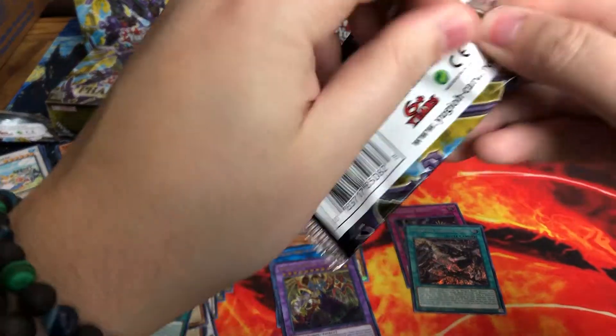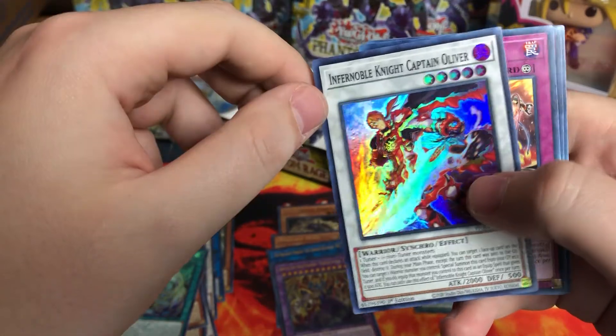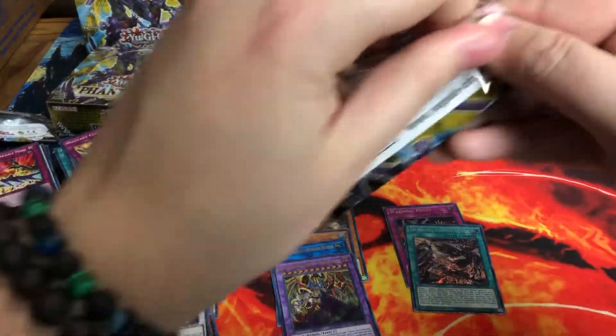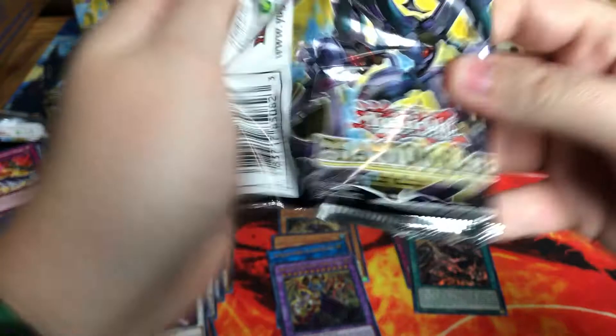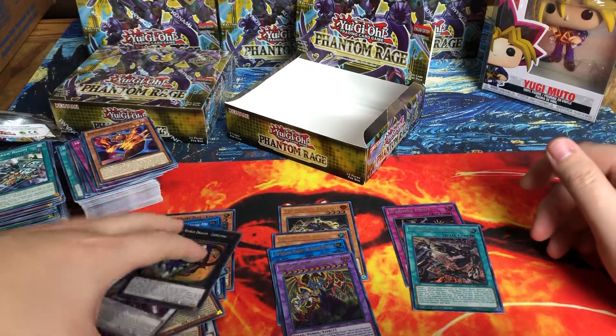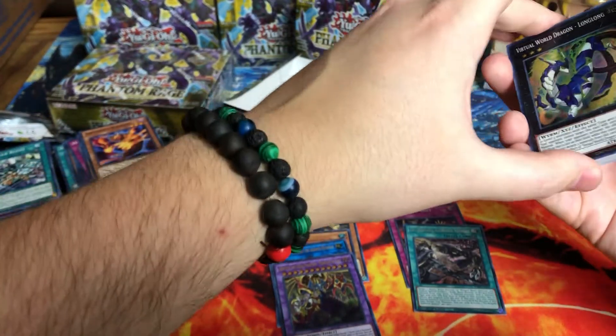Two packs left, then we're gonna crack open the second box and that's pretty much it. We'll probably have another video coming out in like a day or so. Incredible night art suite, man — they are new gear cards, so cool. And boom, one box down! That was quick — eight minutes. Virtual World. Let me clean this up.